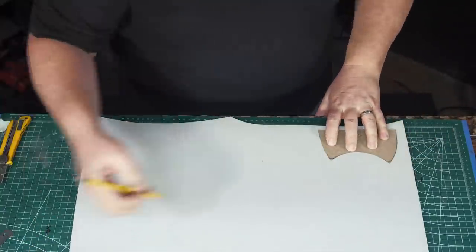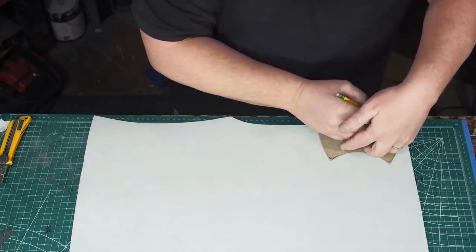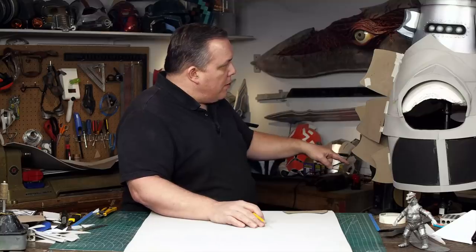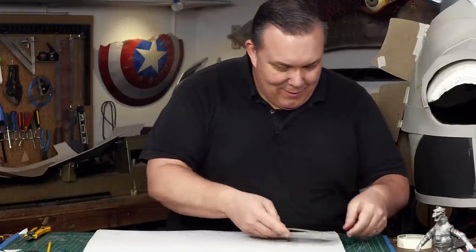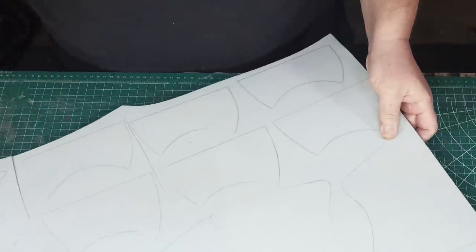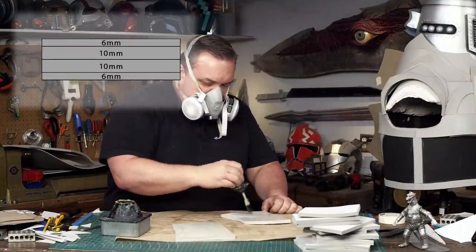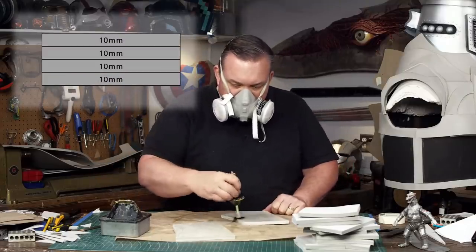I decided to make this set just like the set for my neck, where I cut multiple layers of foam and glue them together to get the right thickness. Out of 10-millimeter foam I need four of each. All eight spines will have two layers of 10-millimeter HD foam in the center. The smaller outside spines will have two more layers of six-millimeter foam glued on as well, making them 32 millimeters thick. Those two center spines are even bigger, so they get two more 10-millimeter layers, making them 40 millimeters thick.